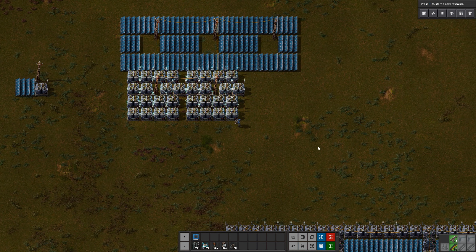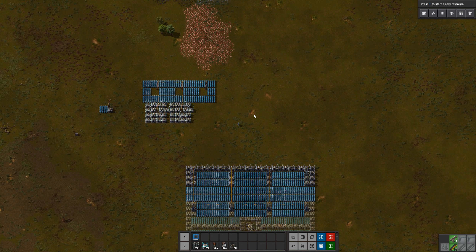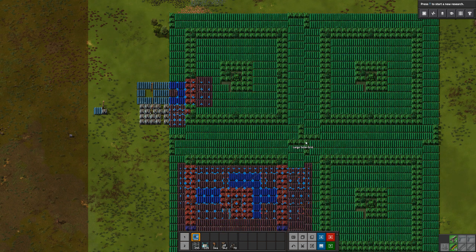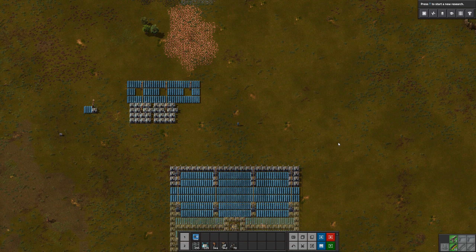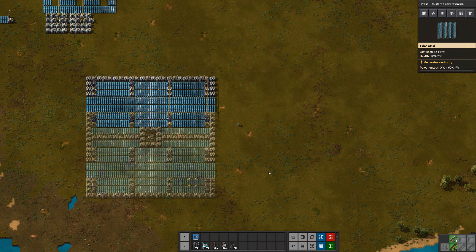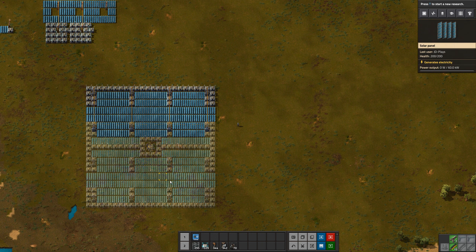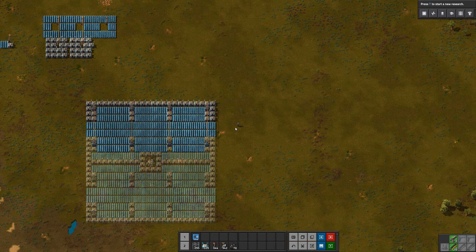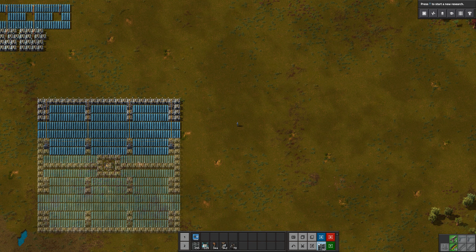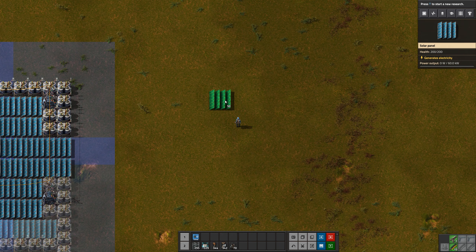I have this blueprint book — I'll include it in the description. It's got a whole bunch of solar grids you can use, from really really small to really really large. I did want to include this one and build a brand new copy with you guys. This is an older design but it works very very well, and it's something you should hopefully be able to memorize if you don't have blueprints unlocked or it's your first time through.